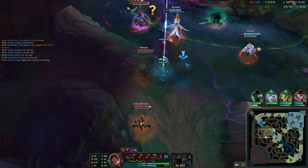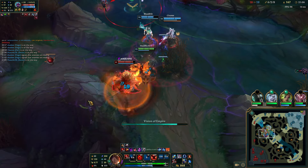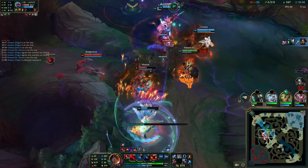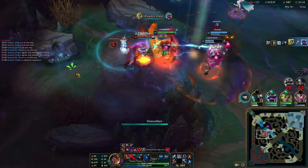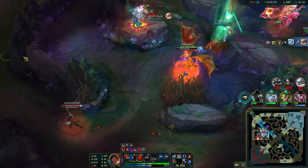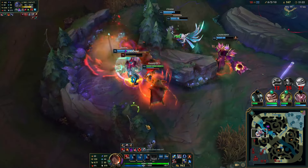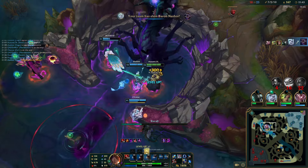Now I'm just in bot lane pushing out the waves. Since I have TP, I'm always available for fights. Once I see stuff happening at blue buff, I'll just TP up there. I'm so strong with the Rylai's and Liandry's — I'm gonna build Zhonya's next. You can go these build paths if you have double mana runes, so you don't really have mana problems. Especially after 20 minutes, you get blue buff a lot.